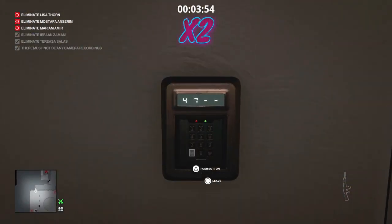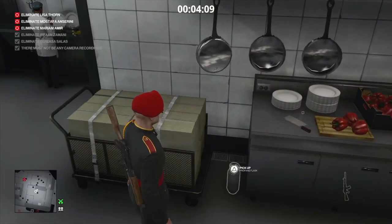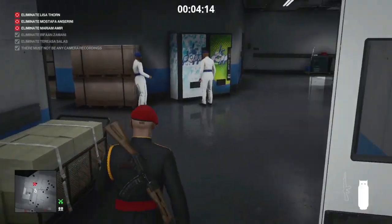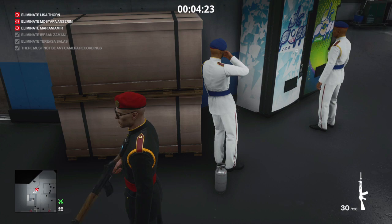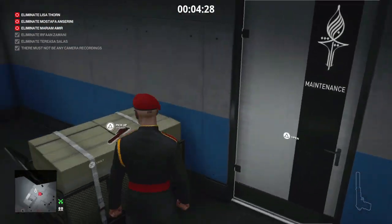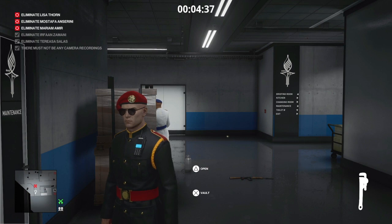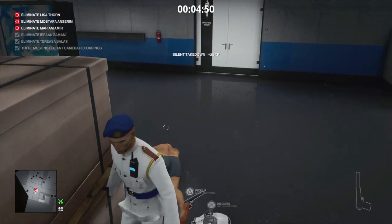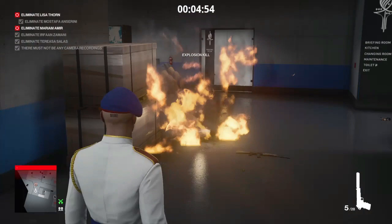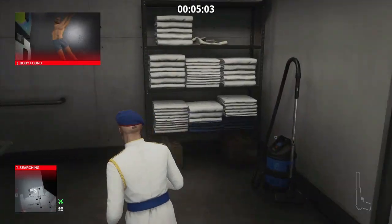We retrace our steps using code 4706 to re-access the staff-only areas, stopping in the kitchen to collect the propane cylinder. We place that propane cylinder just behind our next target — the explosive kill accident whilst disguised as event security. We drop the gun on the floor and close the maintenance door to interrupt the guards' conversation. The other guard has wandered off, giving us the opportunity to quickly render the guard unconscious with the wrench, take his outfit, and before his colleague returns take two shots at the propane cylinder. That leaves us two more to go.